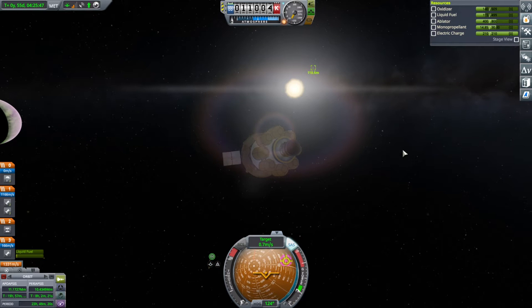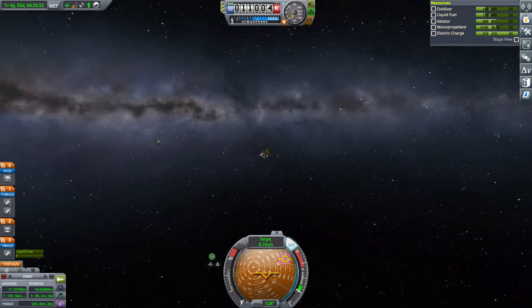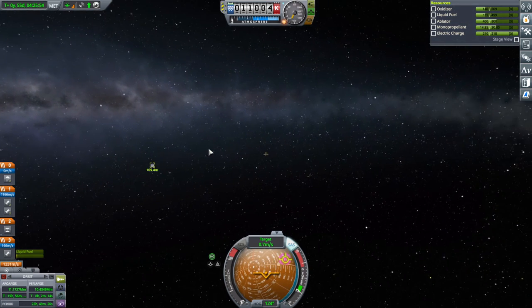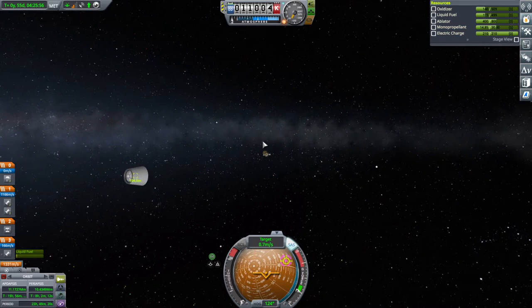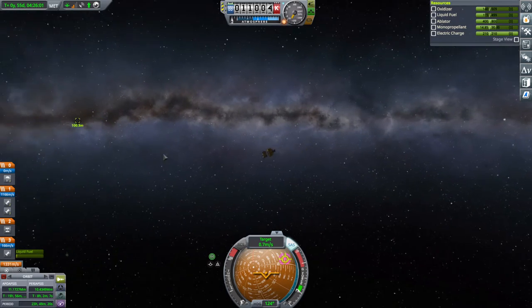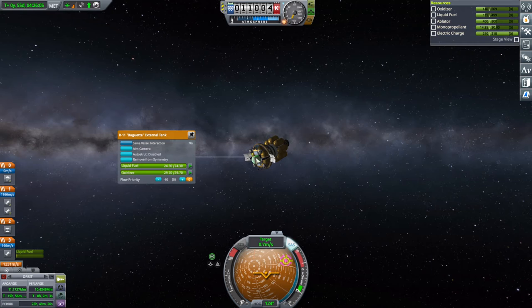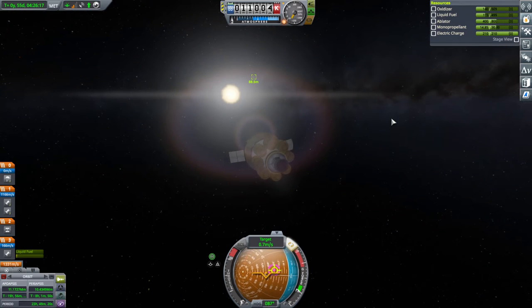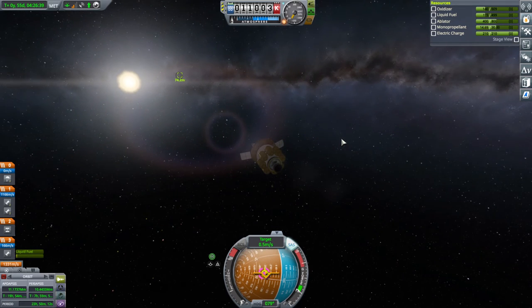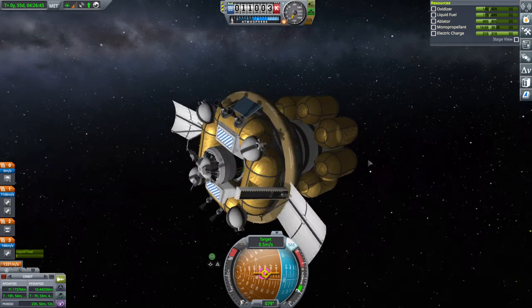We need to get to the target in a particular orientation to grab it so it's properly protected by the heat shield. Oh, it's a cone tank — I was expecting a cupola, but okay. We seem to be aimed at the bottom end of it, which is fine. Sort of in the sun though, that's not great. Our translational authority, even with the Terrier stage, seems okay actually.